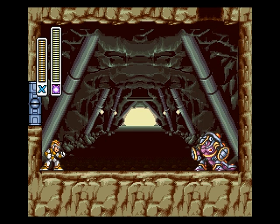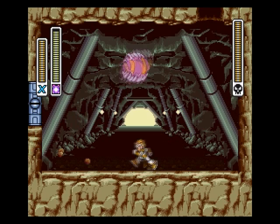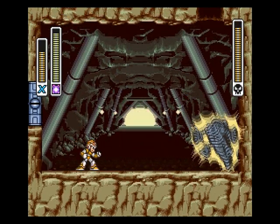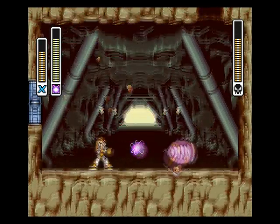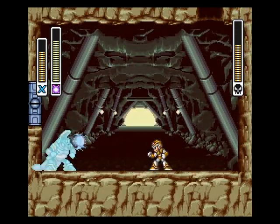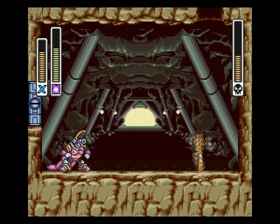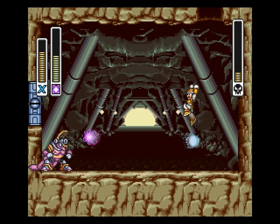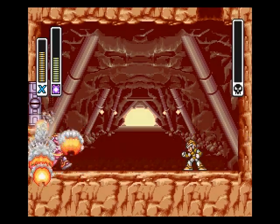If you want to get 100% of the items, that's what you'll want to do. By electrocuting him, he loses his armor — now you can hurt him anytime you want. Piece of cake.